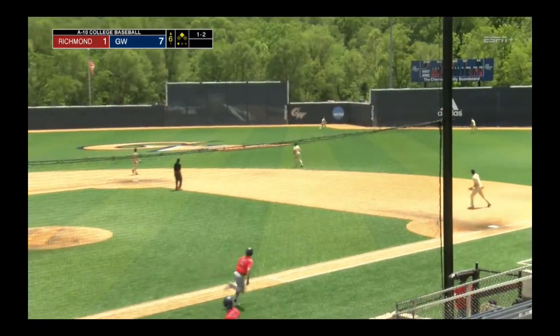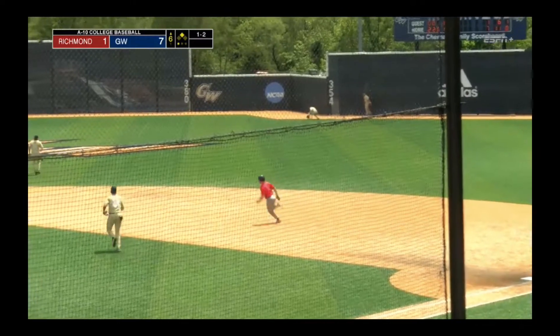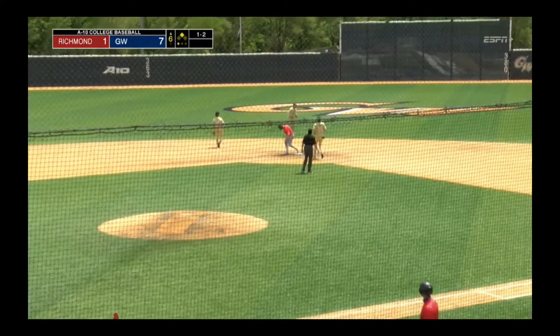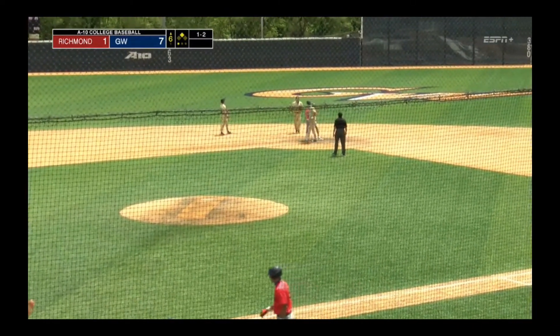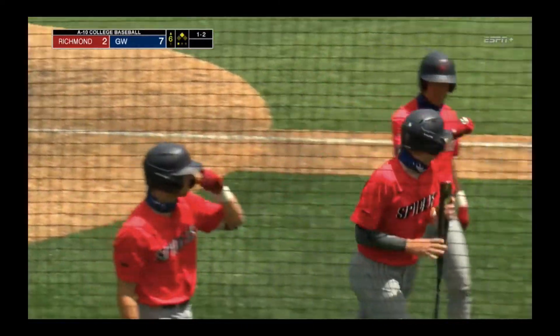Hipsman hits this one well to right center field. Fergus leaps at the wall but can't make the catch. Blakely had to hold to make sure it wasn't caught, but he'll race home. Richmond gets their second run of the day — an RBI double for Johnny Hipsman.